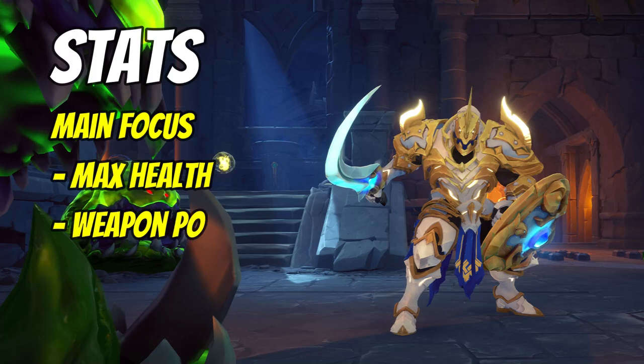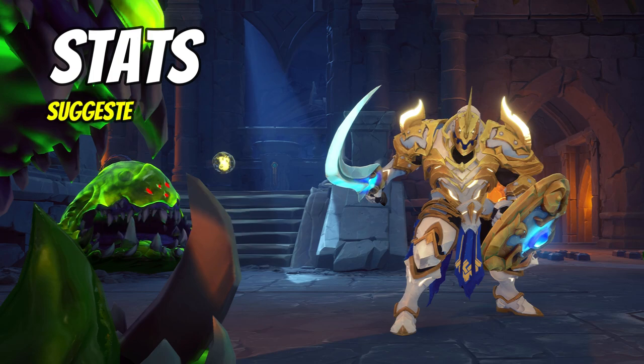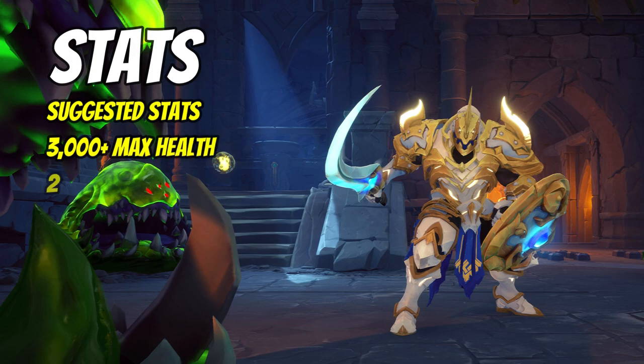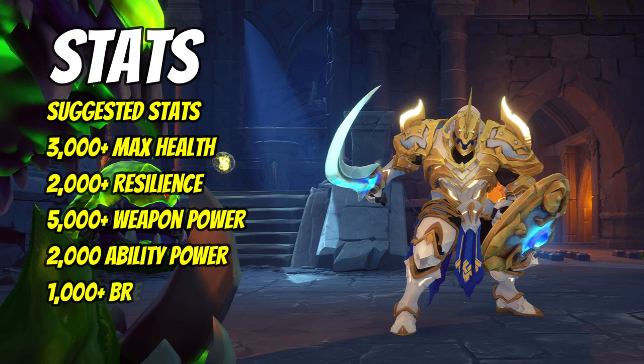Looking at Wingrave's stats, your main focus will be on max health and weapon power. This will provide good survivability and allow you to deal significant damage. You want to aim for 3000+ health — that is the minimum. A large health pool is the best survival tool for Wingrave. After 3000 health you can start to worry more about physical and magical defense, but first make sure you're hitting that 3k+ health.